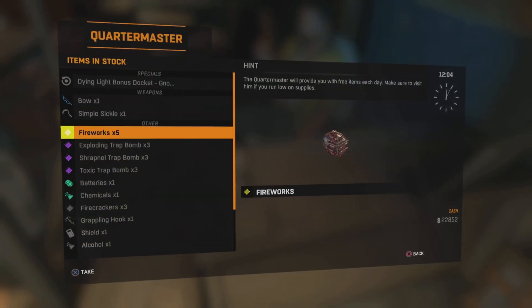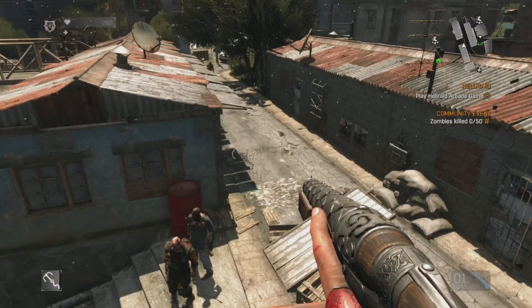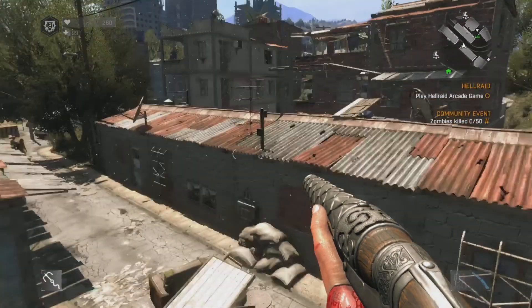The Quartermaster will be able to provide you with exploding trap bombs, shrapnel bombs, and fireworks on a daily basis, but they don't last very long so you can actually craft them yourself if you have the components and the blueprints.